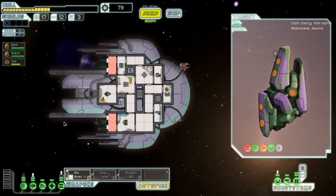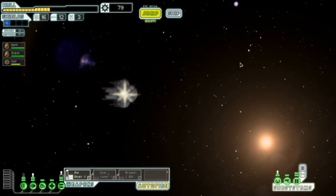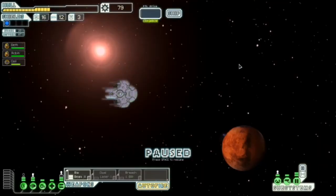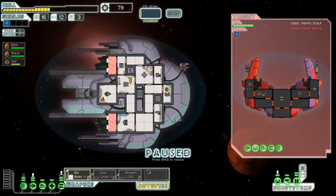You always get more scrap if you kill off all the crew — so burning down the crew is probably the best option if you can. Kill the crew without destroying the ship. I can do that very much so.